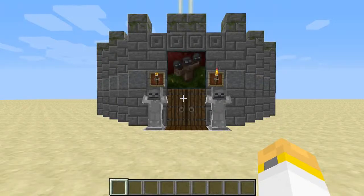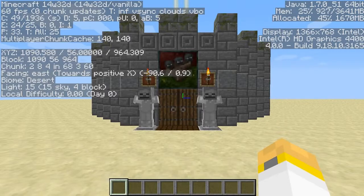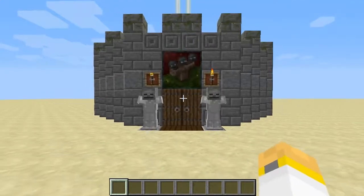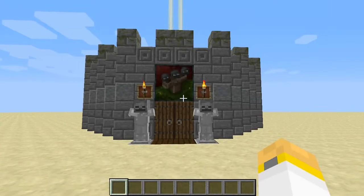Welcome back guys, this is Emerald Doctor and today we're going to be doing a snapshot-related video. We are in the 32D snapshot and what we're going to be looking at today is a survival non-command-block kit selector — basically so you can pick a kit.